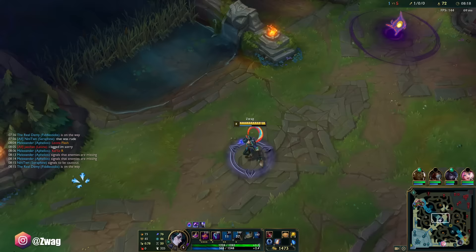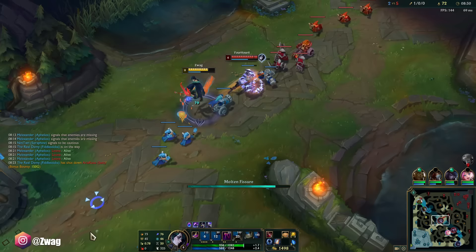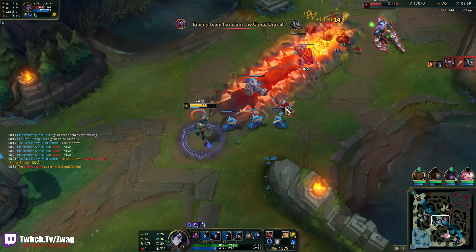I still think using the root is good if someone is already CC'd, or if you're running away. If you're chasing somebody it's not going to hit — it's too hard to land.